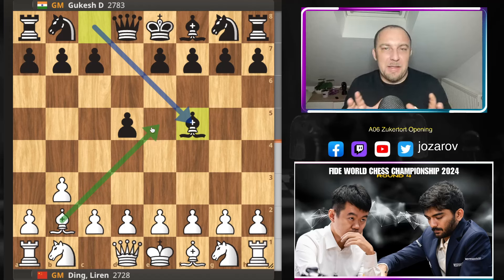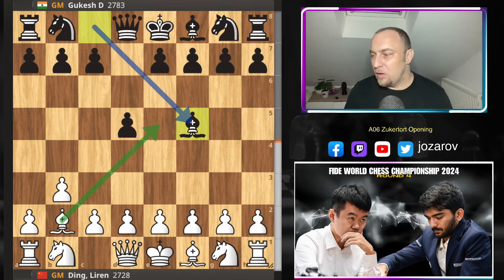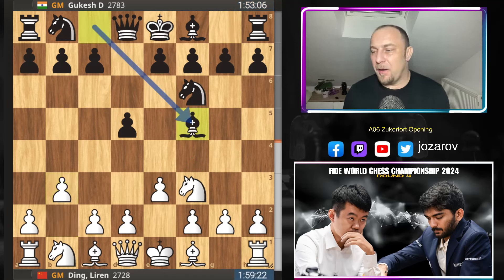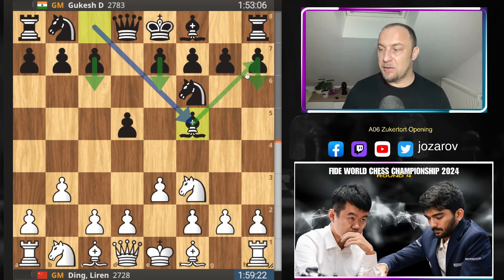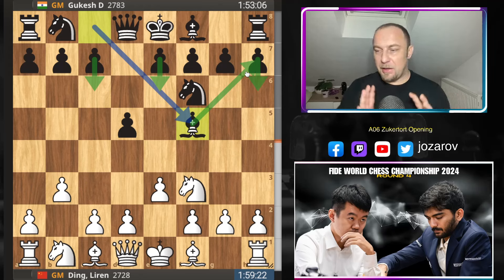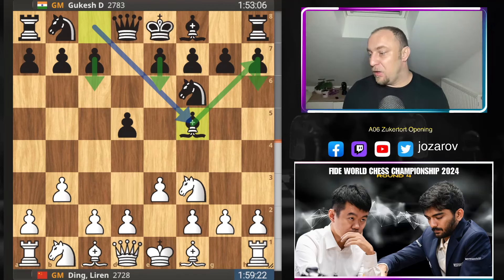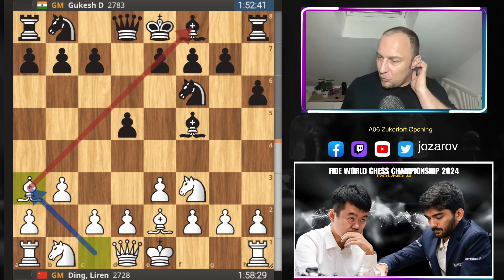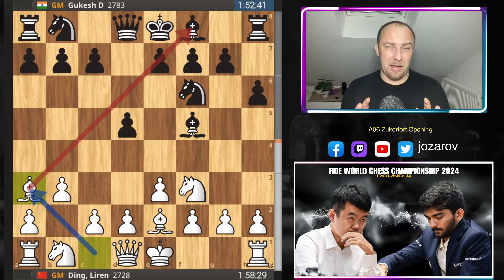You can reach the same position out of different move orders. So: e3, knight to f6, b3, bishop to f5 by Gukesh — this beautiful reversed London system approach. He's trying to fix the structure with e6 and c6, and the light-squared bishop is already out. Then you play h6, go with your bishop, and have these common London system ideas but with the black pieces. Bishop to e2 by Ding, then h6, and now bishop to a3 — a nice positional idea.